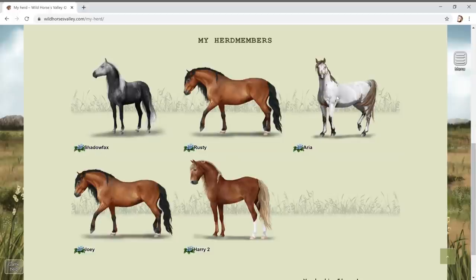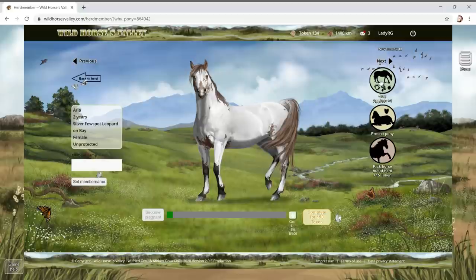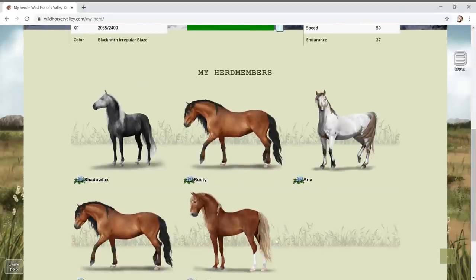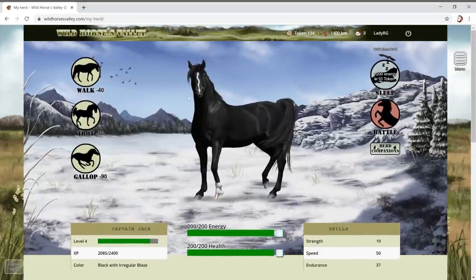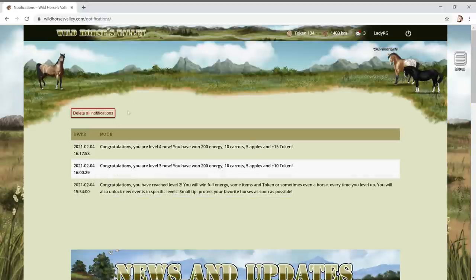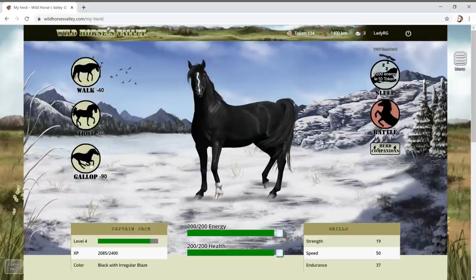So far the game's been really fun - we've got five new herd members and the artwork has been absolutely stunning. Now let's click on there - our mares go off looking for food. We're gonna need this food to get more energy for our lead stallion. I chose the black one; you can choose from three colors: black, gray, and chestnut. The aim of the game is to get as far as you can. We've gone up quite a few levels - Captain Jack is level five.